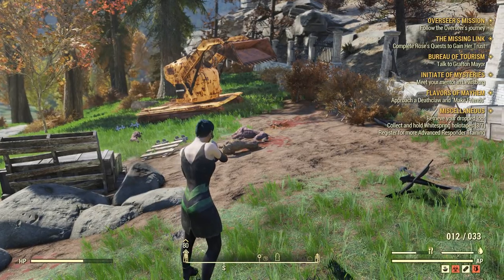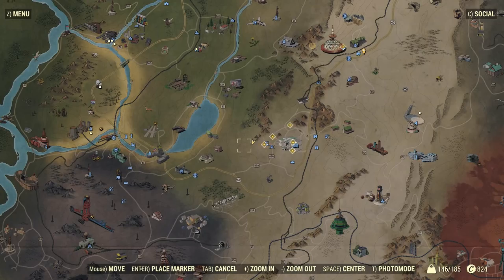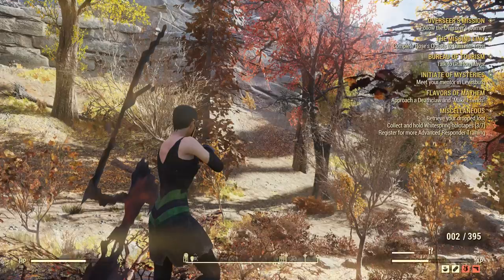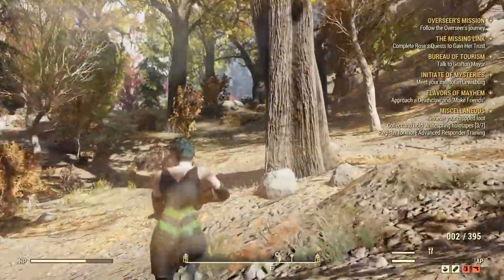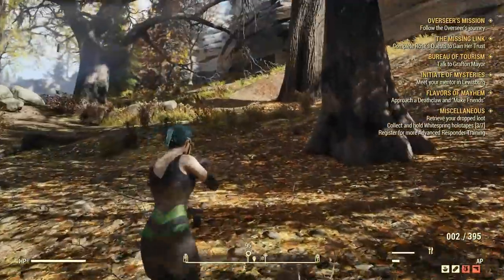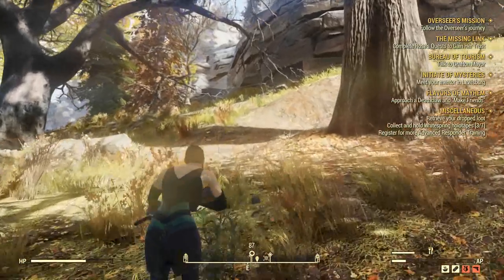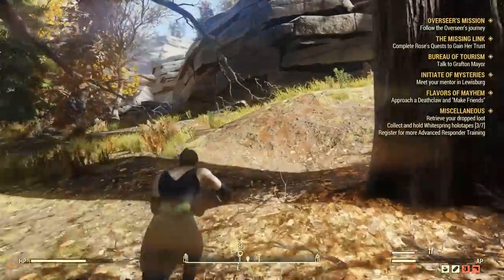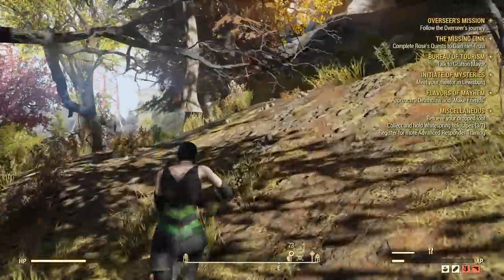You get yet another mission now, which is to make friends with a very iconic monster — a deathclaw. As you can see, the next location is very close to the top of the world, so I suggest traveling there. The deathclaw is in the middle of the mountains, literally. If you try to go from the top, you will probably die trying to reach it — I tried at first but it's just too high to climb, so I had to go from the bottom.